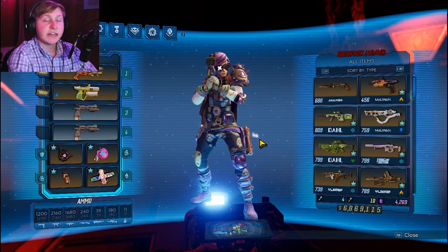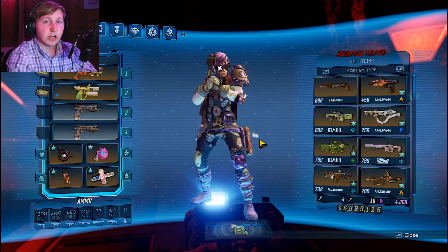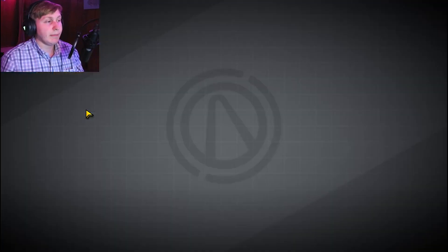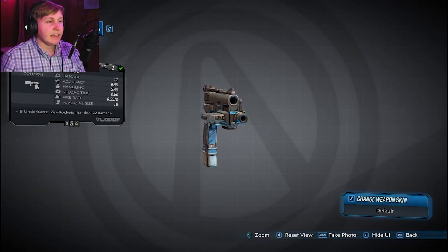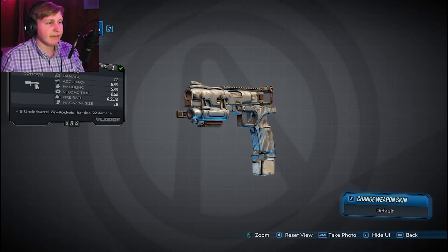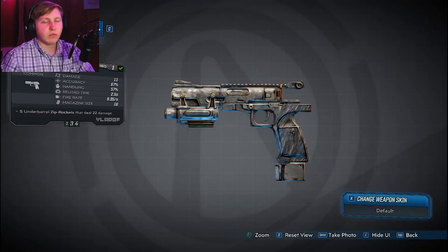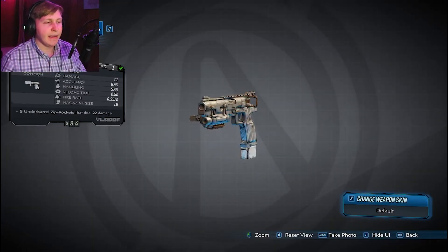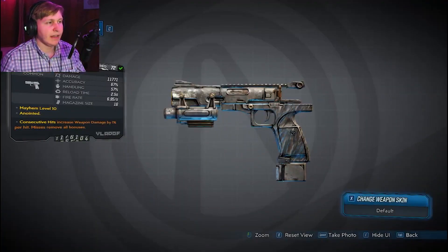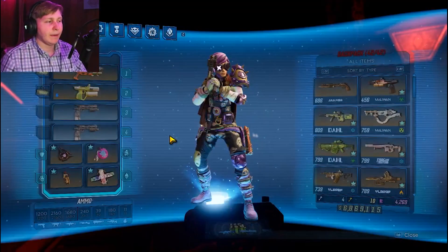Now there's a lot of weapons that could be a strong contender for this. The first thing that could be popping in your mind is the starter pistol — the weapon that Claptrap gives you at the very beginning. You could consider this the worst weapon because it's level 1, it has fixed parts, it doesn't have anything going for it. But in theory, you could find this weapon at a higher level and Mayhem 10 with an anointment, like right here, and it's actually not that bad of a weapon for a grey weapon.